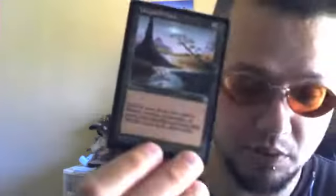We've got Untamed Wilds for searching for lands — it's a really good card. And here's an old-school Harrow. When I was unpacking some boxes, I found a couple of unopened starter decks from the Urza block, and this was in there, so it's actually in really good condition. That was an original Harrow.